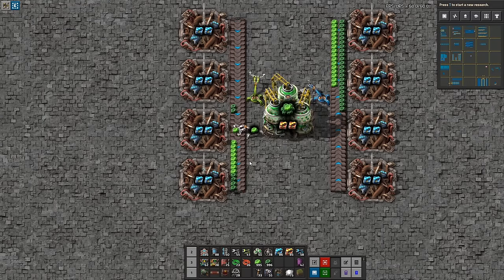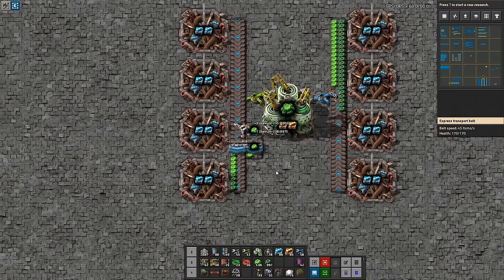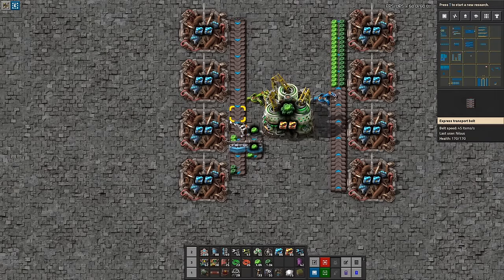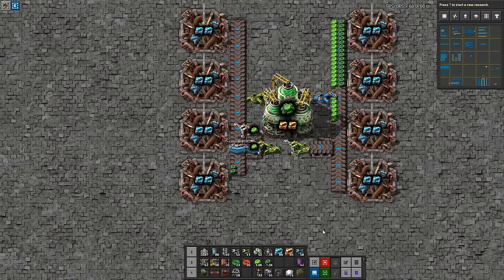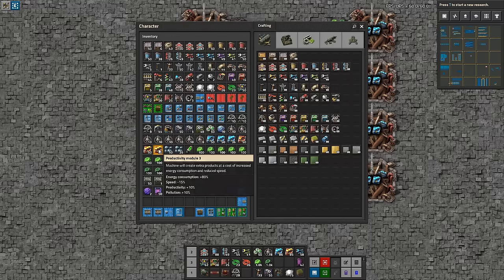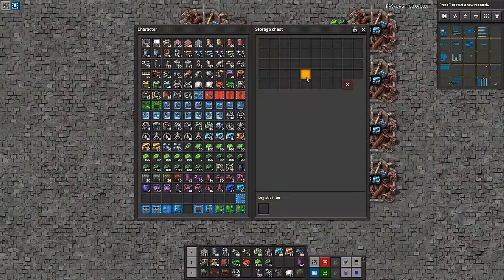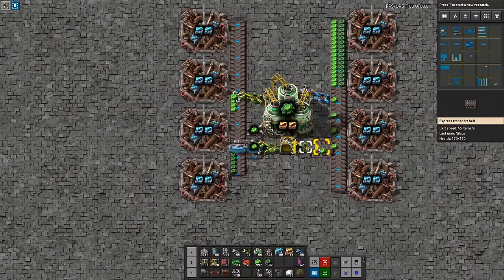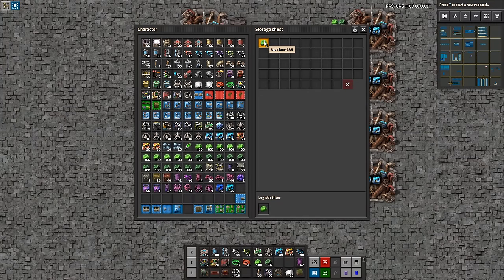I want these two items to go into the box but filtered correctly. I want to make sure that the uranium-235 goes on the inside belt into a filtered storage box, so that the surplus light uranium is stored there. This part is what's available to the network.